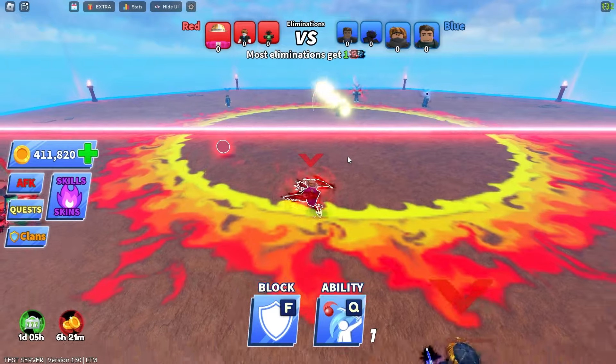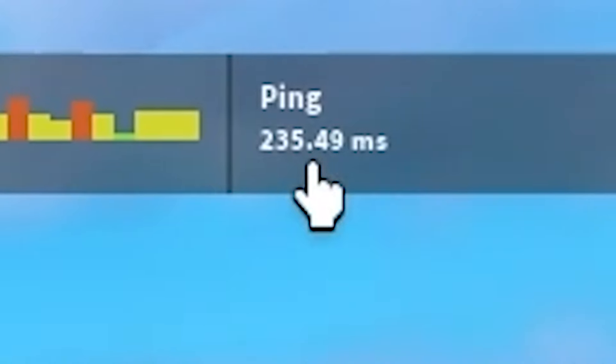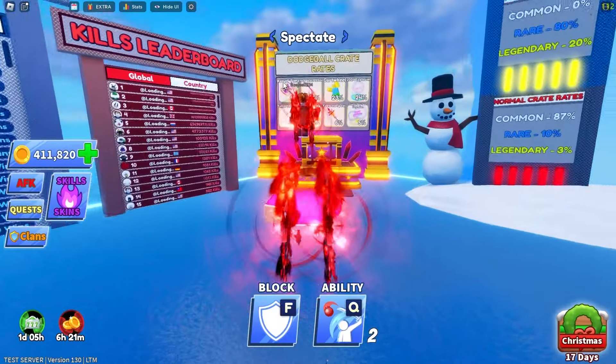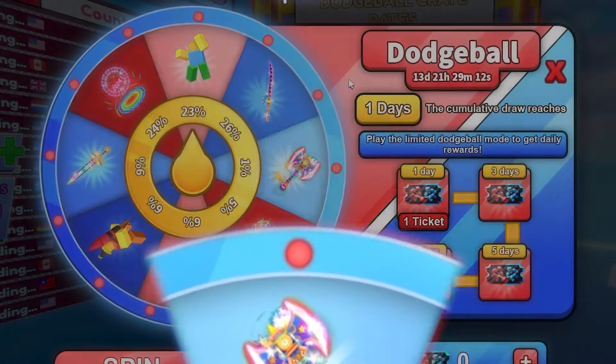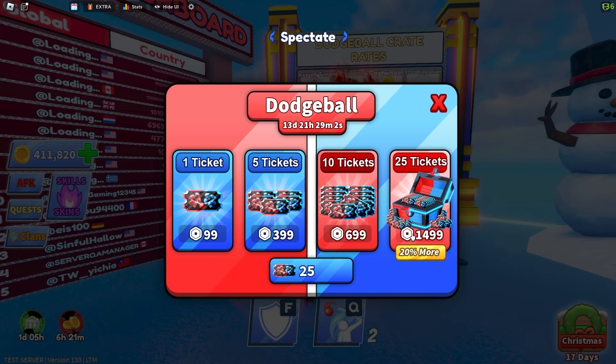Wait, let me use my dribble. Oh my — what? What's the ping, bro? 230 ping — no wonder I'm freaking dying. Anyway, let's try and get the 1% axe, ladies and gentlemen. I'm going to be buying a hundred tickets for 1,500 Robux — well, technically it's free because everything costs zero Robux here.